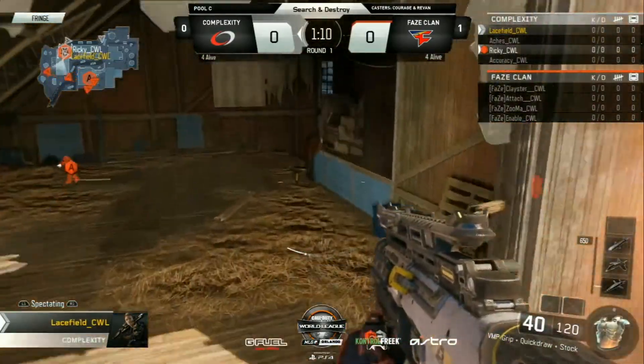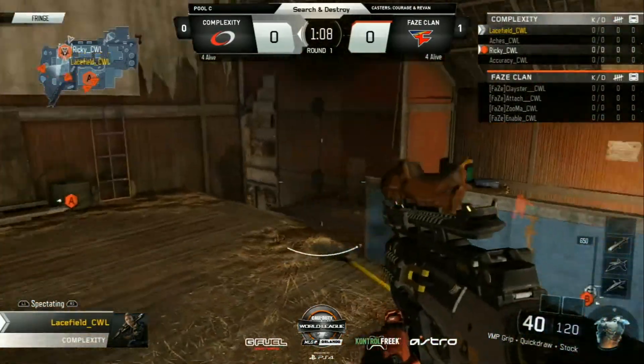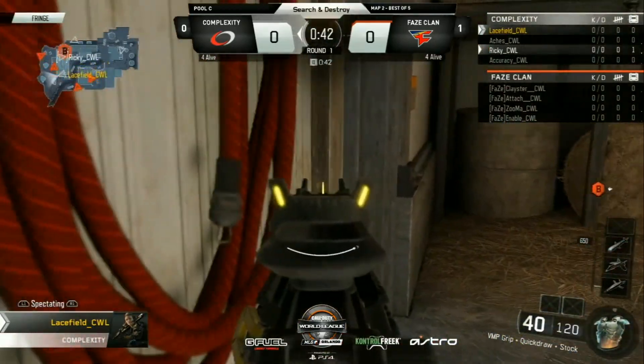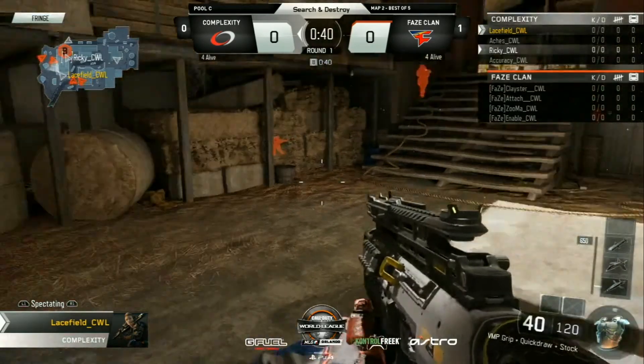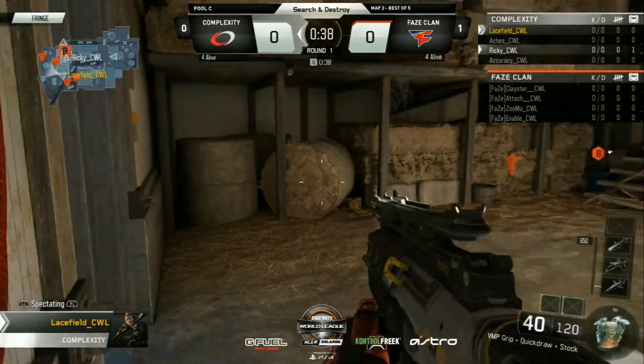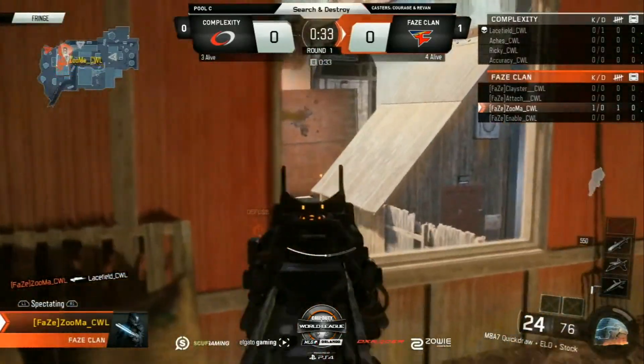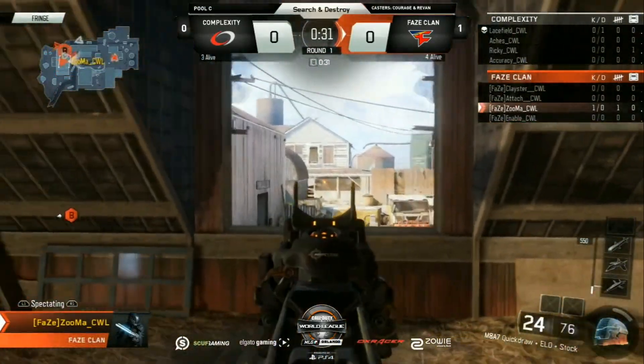We're on board with Complexity as they go for a quick plant in this one, and it's going to be up to FaZe to go for the 4v4 retake. Lacefield spots one player going over to the back. Barney's going to play slow and patiently, but timing works against them as he gets taken out first — Zuma opening things up. Bomb already planted at the B bomb site, FaZe not working on the retake.